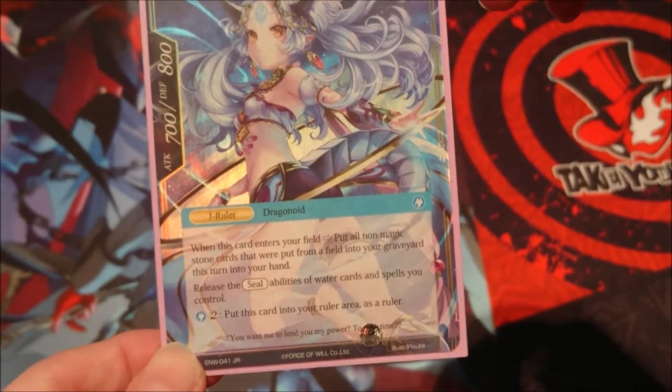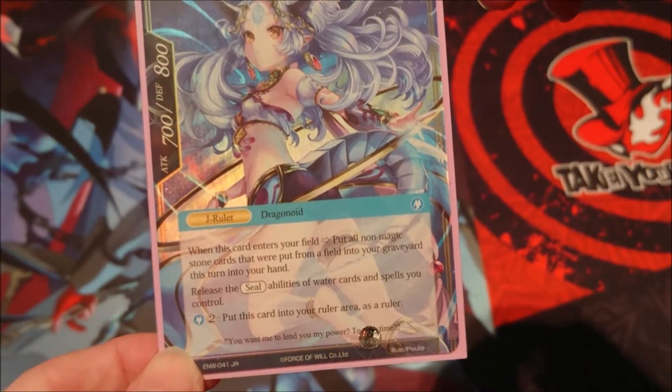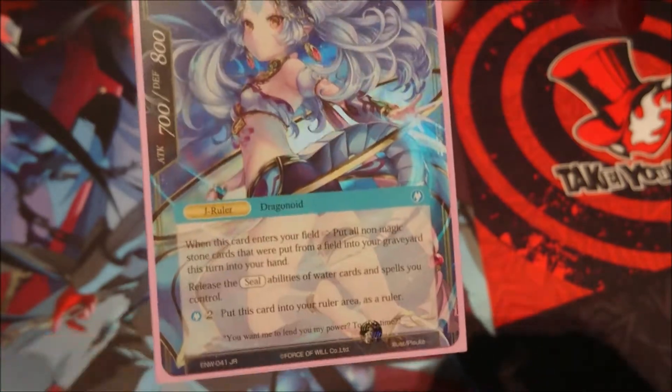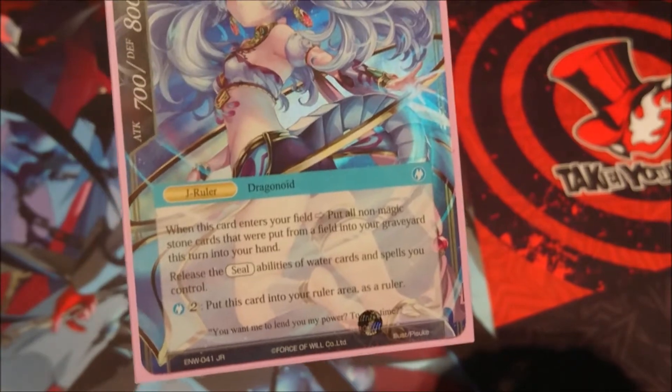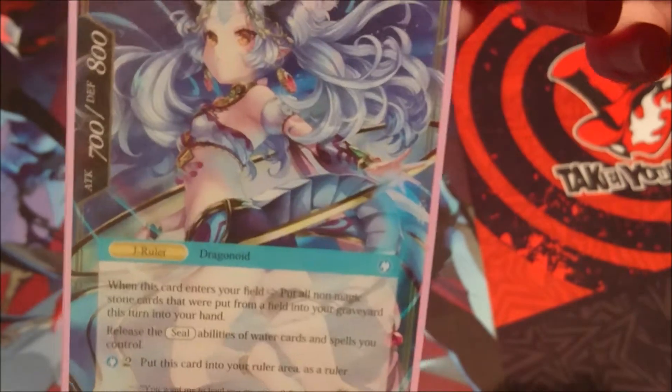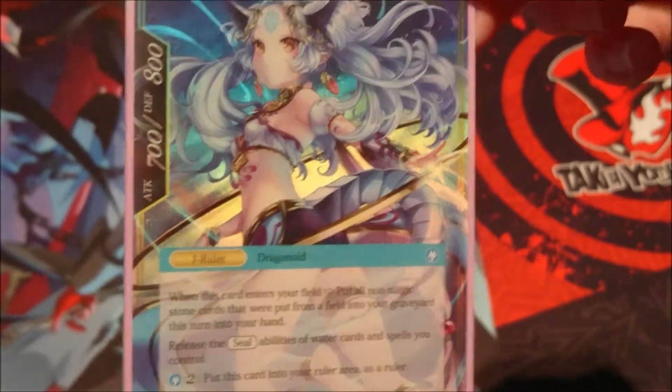When she enters your field, put all non-magic stone cards that were put from a field into your graveyard this turn into your hand. You release the seal abilities of water cards and spells you control, and you can pay three — one blue and two void — to put this card into your ruler area as a ruler, essentially flipping it back over and being able to use the ability.